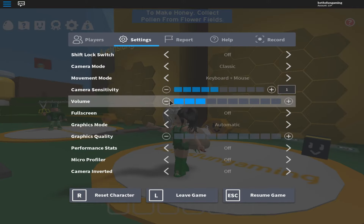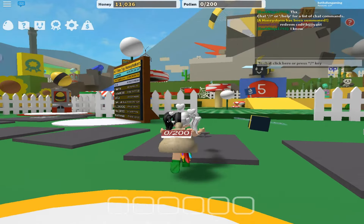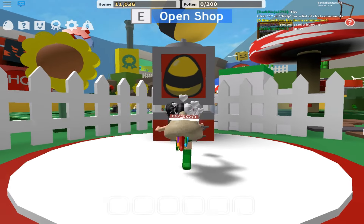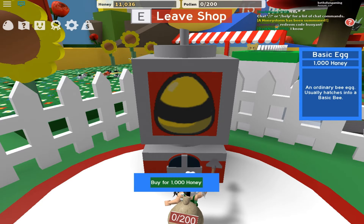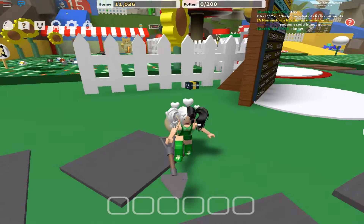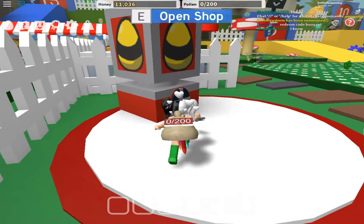I think you have to complete tasks and things along those lines. There's a little egg here. Open shop. You can buy eggs for 100 honey — or actually buy for a thousand honey. I think that's right. So you can buy the egg.